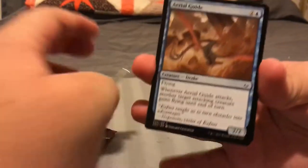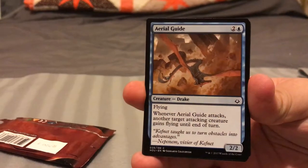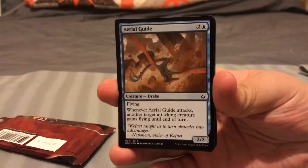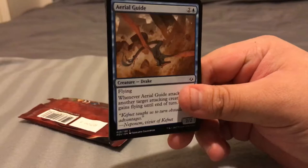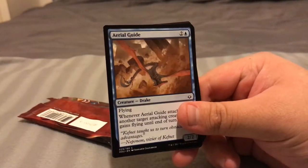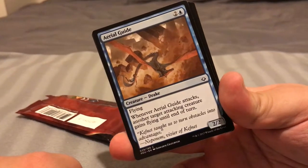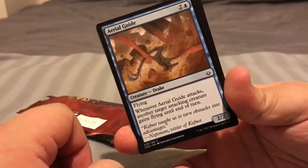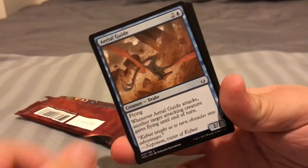Normally they start off with the commons first, down by the set symbol. Black usually means it's common, silvery is usually uncommon, and then for rares and mythic rares you have either gold or orange. Just to show you the anatomy of a Magic card — just in case you've never seen one. Aerial Guide: two generic mana and one blue. It's a flyer — whenever Aerial Guide attacks, another target attacking creature gains flying until end of turn.